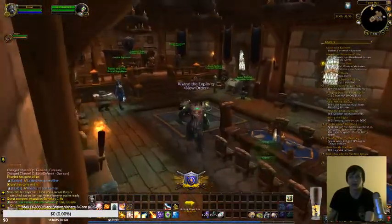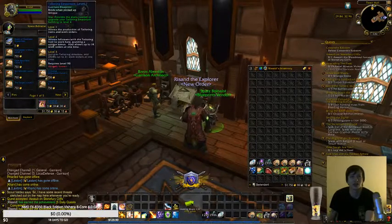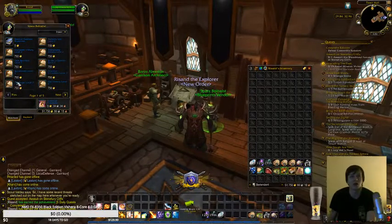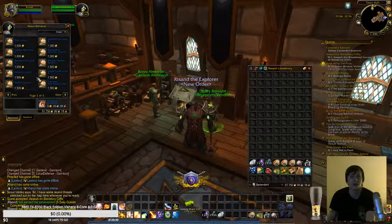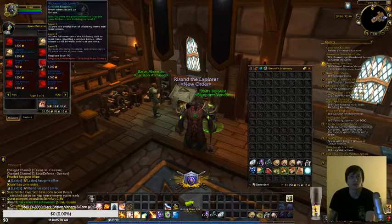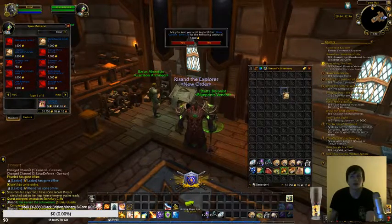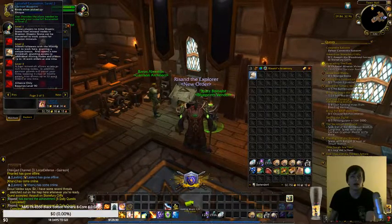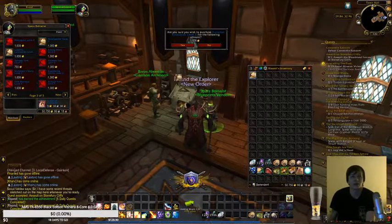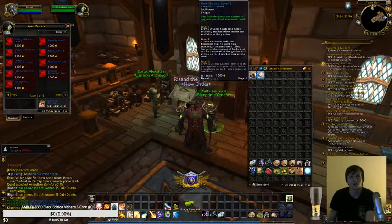Yeah, because I'm just looking at it now and I see that I can actually buy a lot of the level two ones for gold, and I'm thinking like should I do them? Some of them are already known actually. I buy all of them just so I have them all. All of them that I basically have are known. I don't have the herb garden so we'll do that, and I'll do garrison blueprint trading.